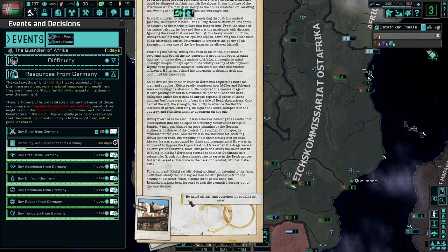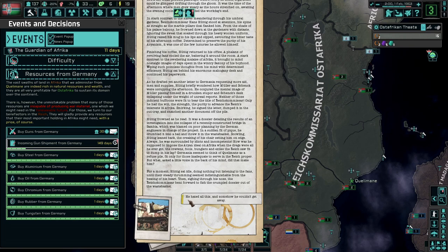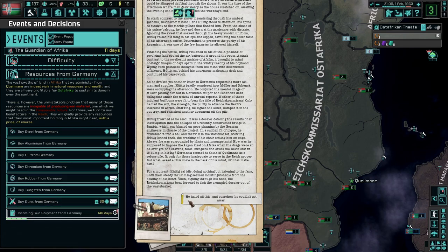How was he supposed to impose the Aryan ideal on Africa when the dregs were all he ever got - the cravens, fools, bunglers - that the Reich saw fit to dump in his lap? Germania seemed to think of Quilomane as a refuse pile, fit only for the inadequate to serve in the Reich proper. But what, said a still little voice in the back of his mind, did that make him? Huttig sat idle, doing nothing but listening to the fans, until their steady thrumping seemed indistinguishable from the beating of his heart. Then, sighing through his nose, the Reichskommissar bent forward to fish the crumpled dossier out of the wastebasket. He hated all this, and suddenly he couldn't get it away.